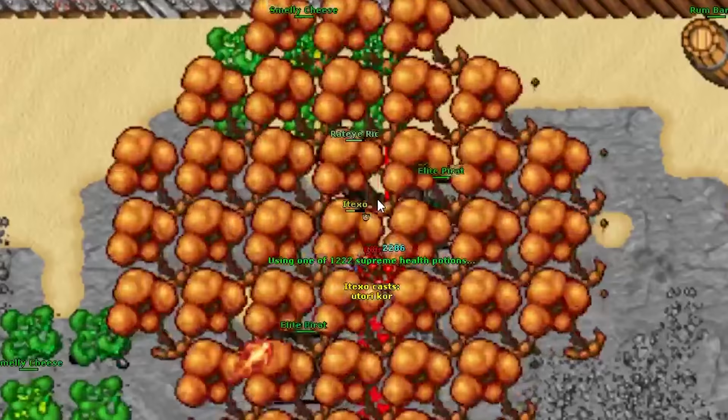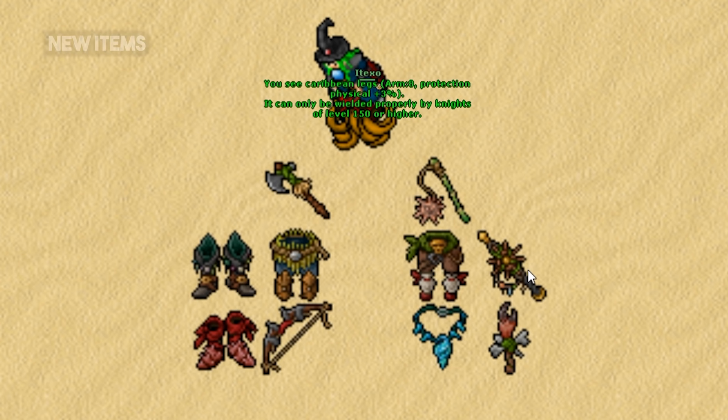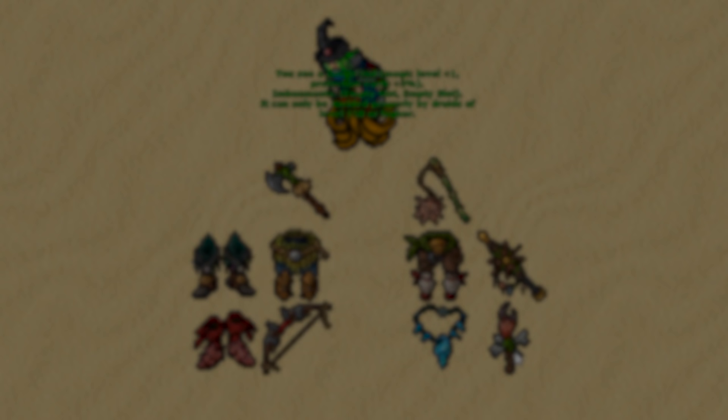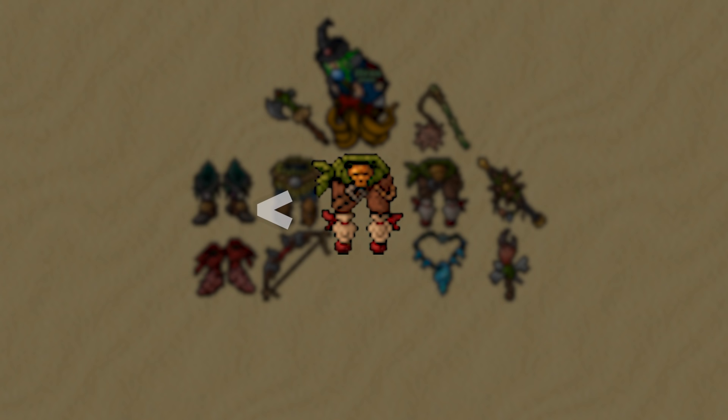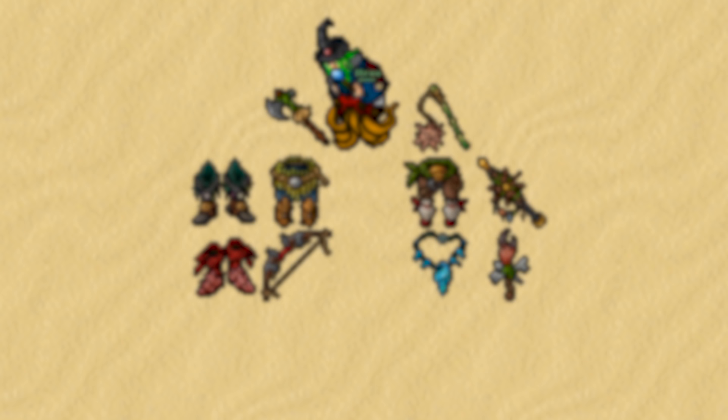The new items are for players in the level 150 to 180 range. Most of them are alternatives to destruction weapons and offer a better choice than lower level equipment — for example, vast legs are slightly better than prismatic legs, and caribbean legs are slightly better than dwarven legs but a bit below ornate legs. Keep in mind the attributes of these items can change during the test server, but the general idea is to cover the lack of equipment in this level range.